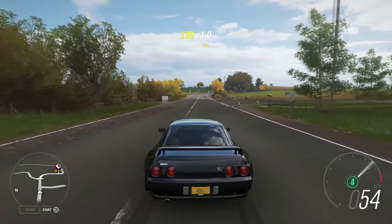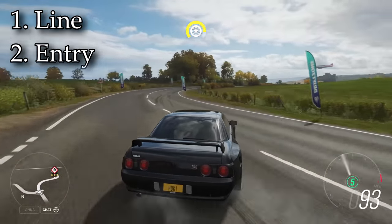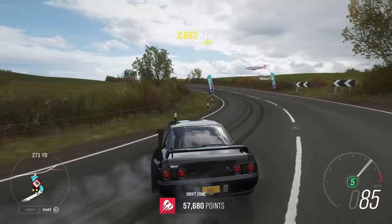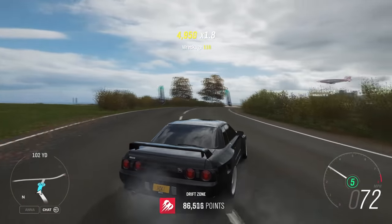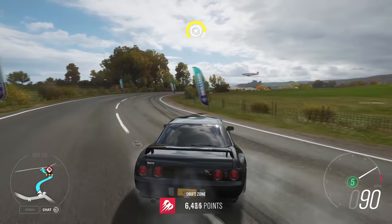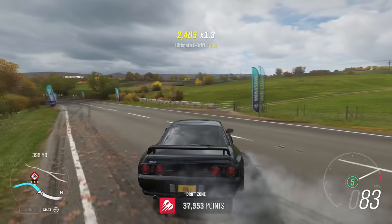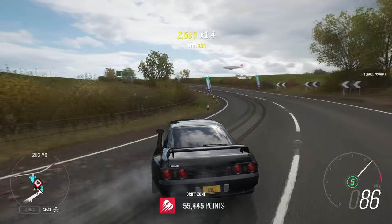Now let's get into the drifting itself. I like to break a drift into four sections: the line, the entry, the drift, and the exit or transition. Finding the right line is really important for drifting because if you come at the corner wrong, you're going to either end up flying off the road, or you won't be properly set up for the next corner. This is something that's really difficult to teach because every car drifts differently, everyone drifts differently, and every corner is different. The best thing I can tell you is that practice with your car is everything, and if you're still struggling, see if you can find some videos online either of real drifting or Forza drifting to find out how they tackle separate corners.